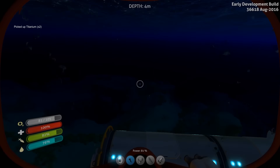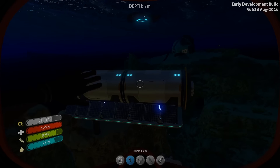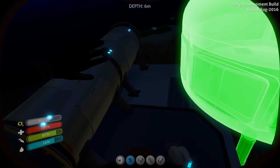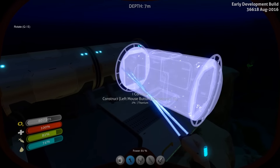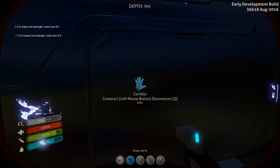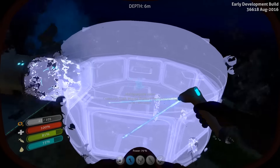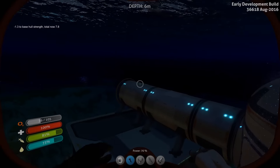We want to build the multi-purpose room off this side so we get a nice look at the thermal vent as it's doing its thing. We've built solar panels over there, so we will have to build it on this side — I'll adjust that later on. It's going to have to go off the end. That'll work — not ideal, but that'll work for the moment. The base needs to expand out anyway. So we build that one and we'll be rushing inside.